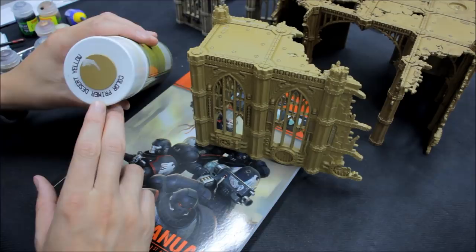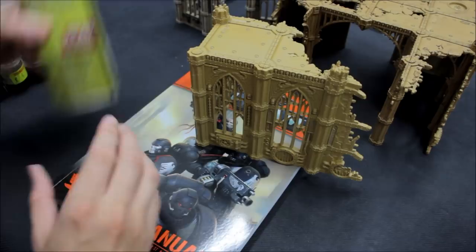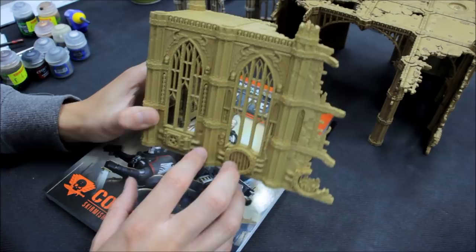That's the Desert Yellow by Army Painter — a decent spray. When you go to put your washes and ink straight on top, you won't need any other preparation. Sometimes with glossy primers you'd need a Purity Seal over the top before washes, but for these Army Painter sprays I really rate them. You can just put your washes straight on top.